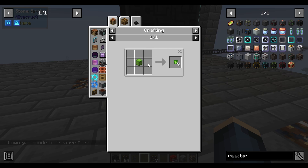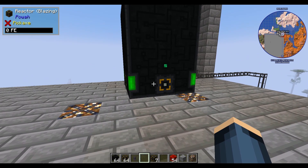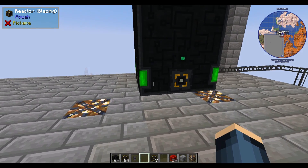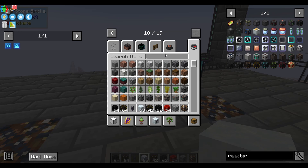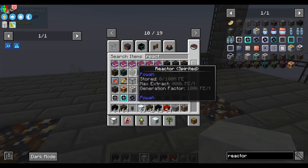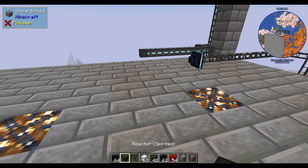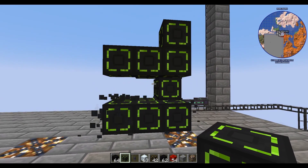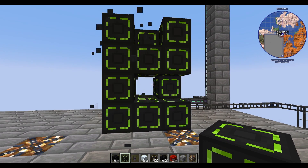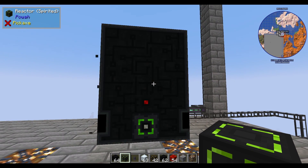We need to get the spirited reactor, which uses spirited crystals — that is just emeralds put into the energizing orb. You're also going to need your nicotic first, but I straight up just skip from nicotic to spirited because the spirited requires the nicotic and it's not super expensive to go from diamond to emerald, especially in this pack.